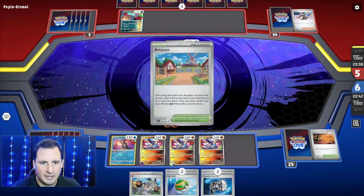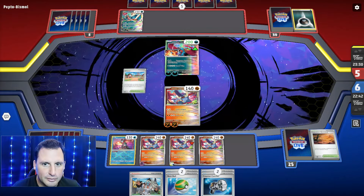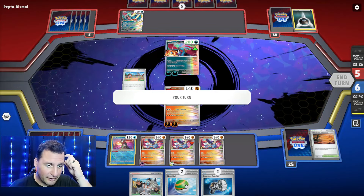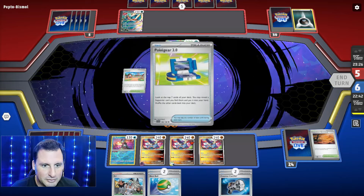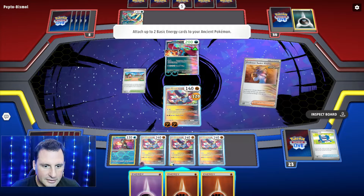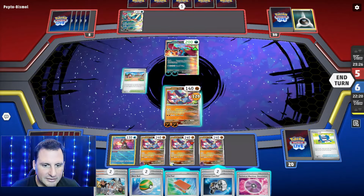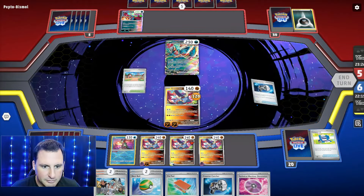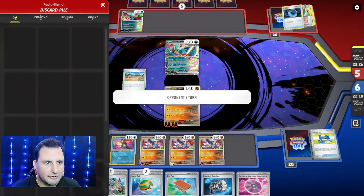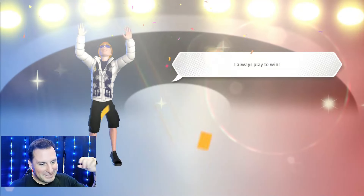They can retreat, but the good thing is we have now milled eight cards. Vengeance Fletchling only does 120 with all the cards we took out. Vitality goes on here. We've got milling, Devolutions - we're going to Counter Catcher, boom. Now Land Collapse - a whole bunch of stuff gone. That's 12 - we have milled 12 - and they're just going to concede. That worked to a tee.